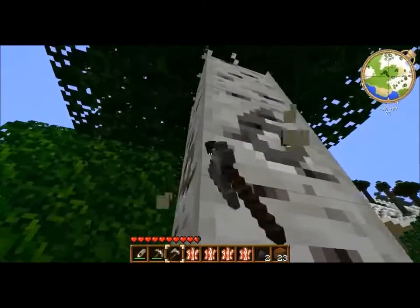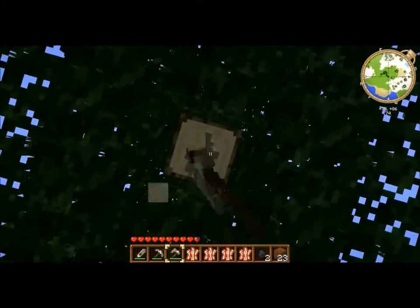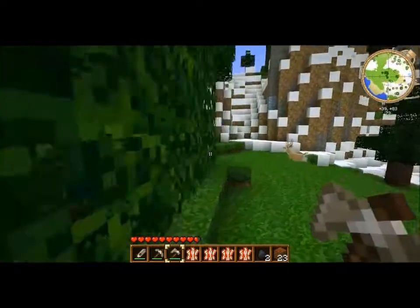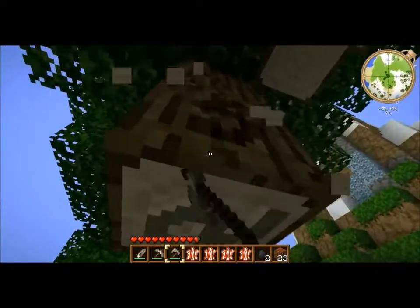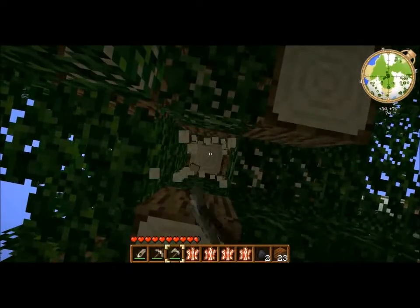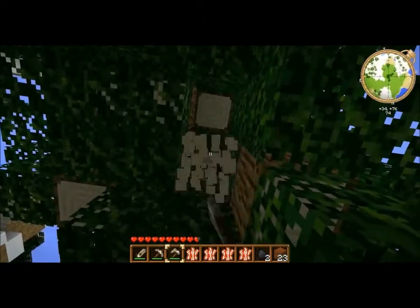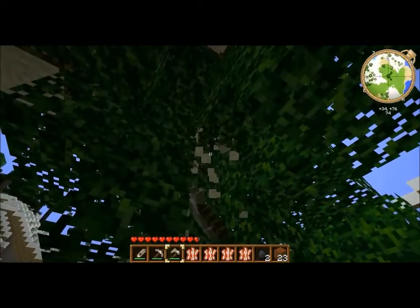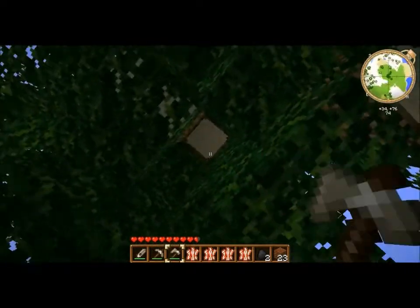This wood is basically the same as the other wood, except it's a different color. You can make planks and the planks will be the same color, but the wood will be different. If you don't like the white color, you can change it with a texture pack — try the Paint Billy texture pack, you can look it up on Google. Simple to install.